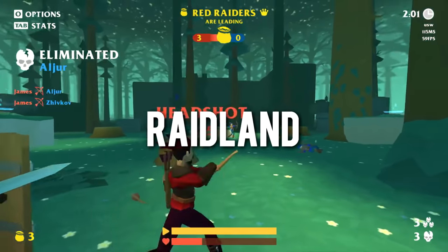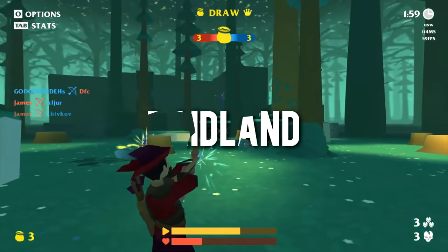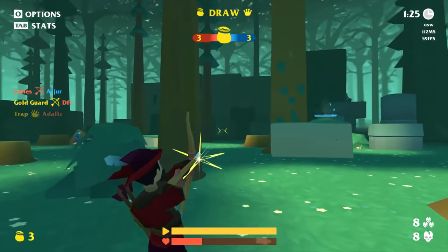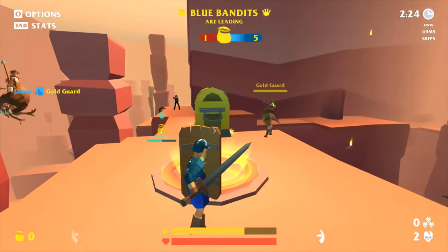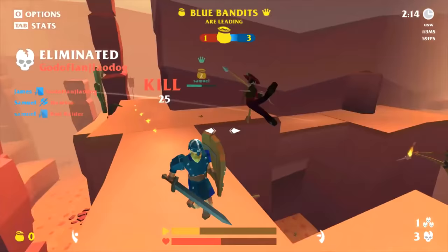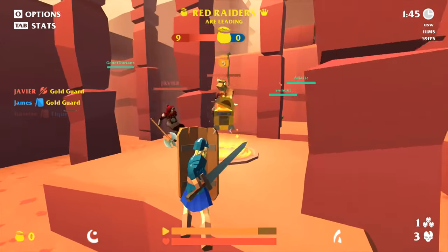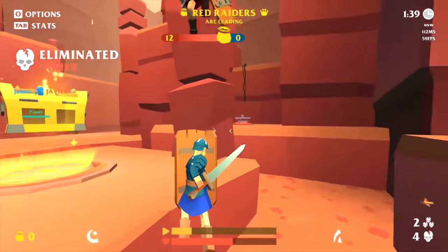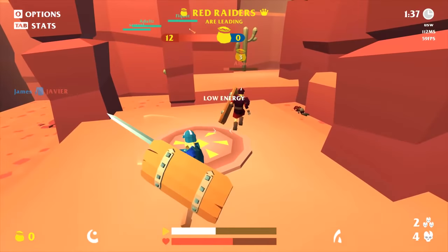Next up, we have Raidland, a third-person class-based PVP action game that forges a new path in the browser gaming scene with its fast-paced ranged and melee combat. Hopping in is easy — one click of the play button drops you into a match where you choose from one of three classes: the Hunter, Warrior, or Berserker, all of which are very different to play.